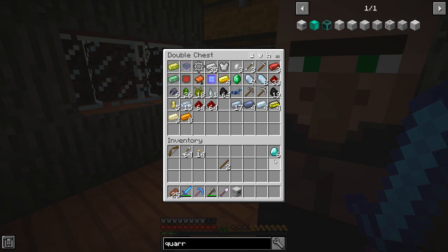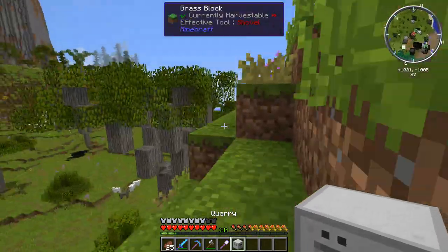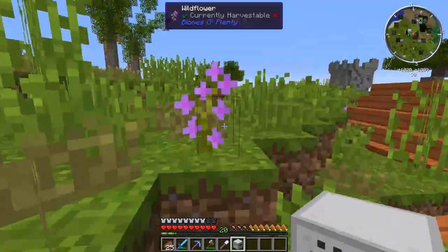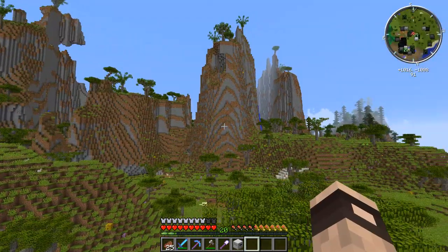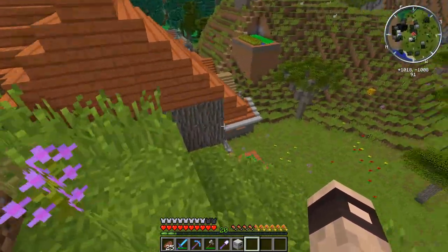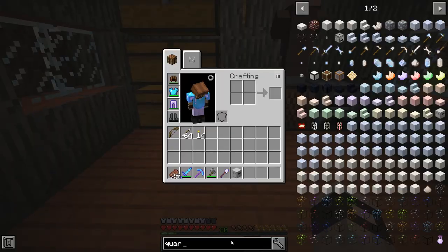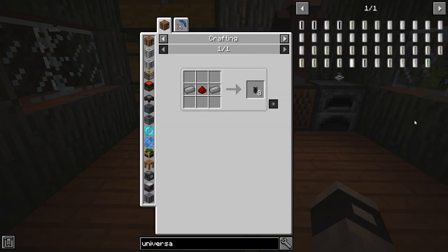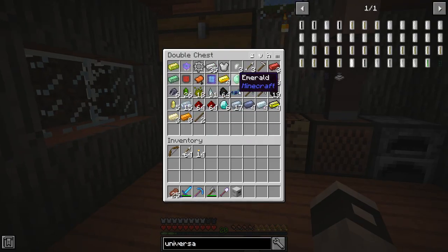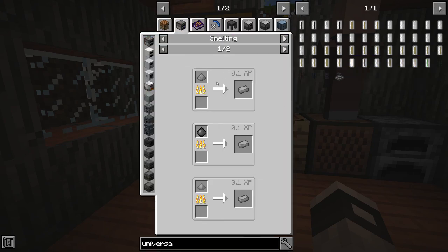We have a quarry, so we need to power it and store the stuff. For cables I like to use Mekanism universal cables, which need steel and redstone. Steel is an alloy you can't mine — you need to find out how to make it. You make steel dust via the metallurgic infuser by enriching iron with coal, and then smelting the steel dust.